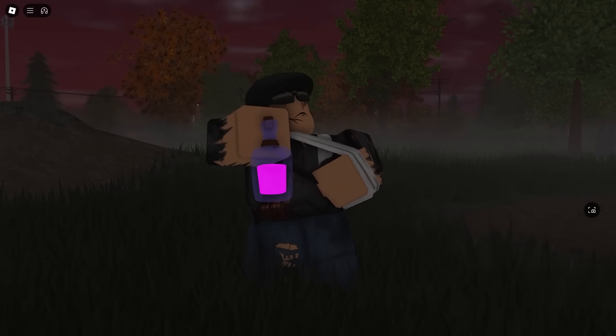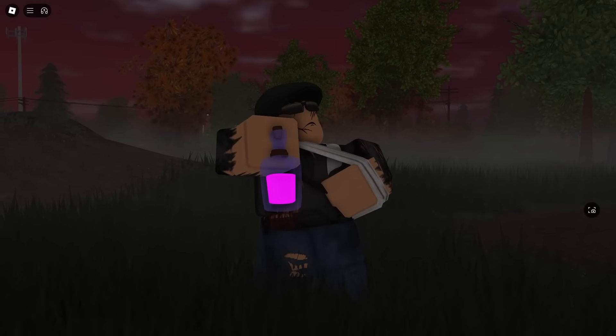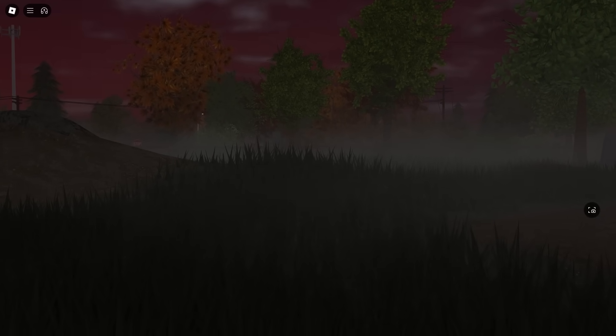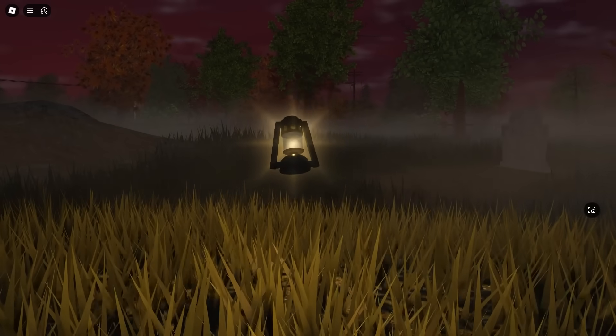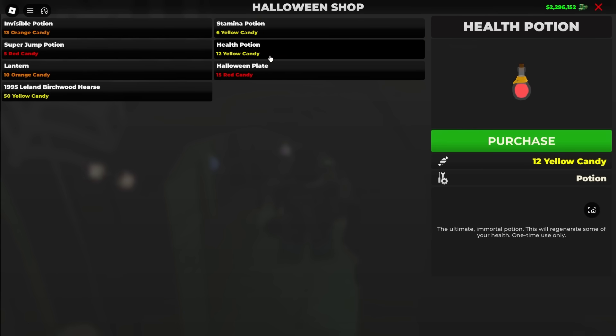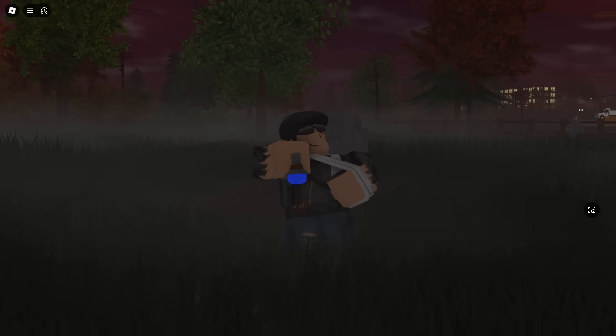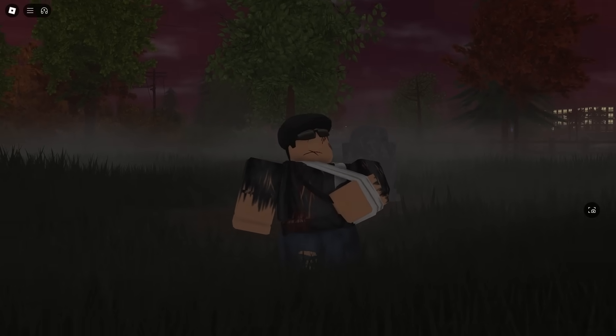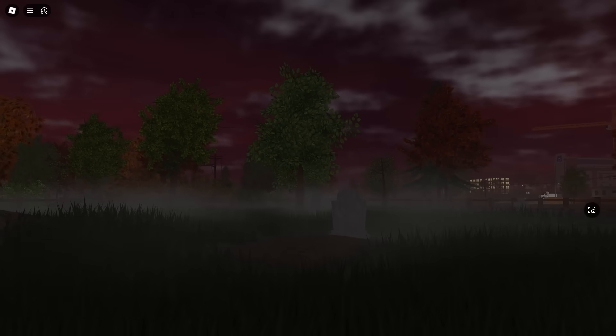We have seven different items to purchase, going all the way from stamina potions to a limited vehicle. The invisible potion is pretty cheap, coming in at 13 orange candy, and as the name suggests, this will make you invisible for a limited time — great for if you want to rob a bank or jewelry store discreetly. The stamina potion and health potion are 6 and 12 yellow candy respectively, and they're both pretty straightforward. The super jump potion is 5 red candy — a fun one that will boost your jumping power by 2 or 3 times, and you can go pretty high with it.